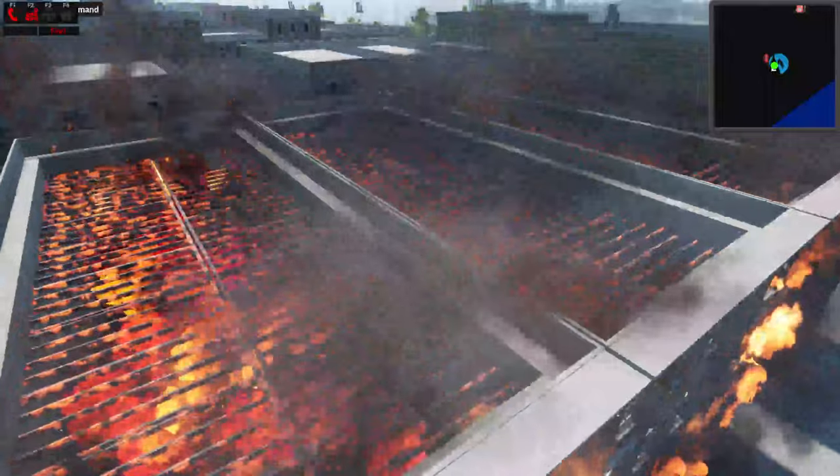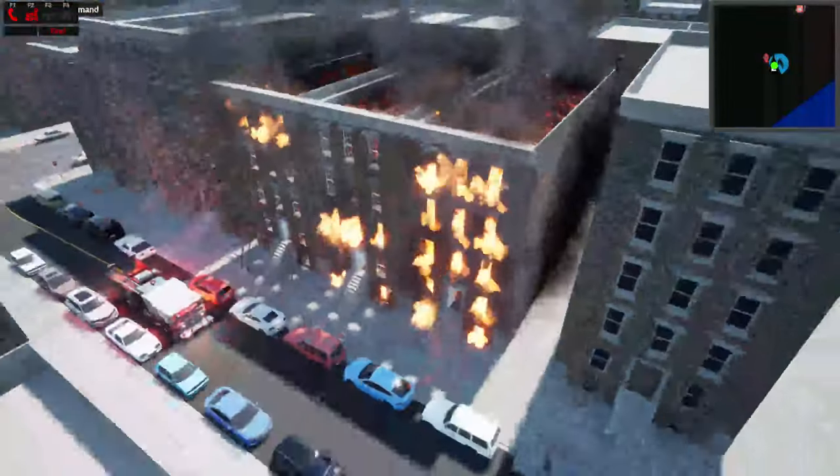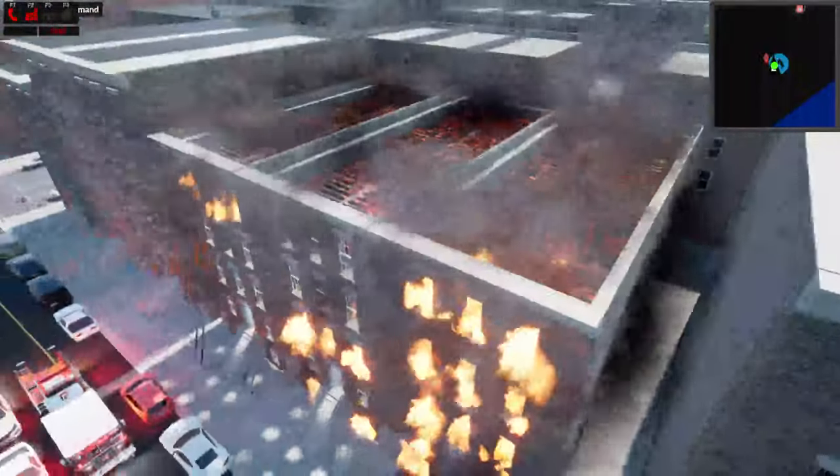There are going to be effects when it collapses, like crumbling and stuff, as well as a warning. Before it flashes, I'm going to have the smoke change colors. If you're on the roof, you'll be able to fall through the roof if you're trying to vent and the roof collapses.